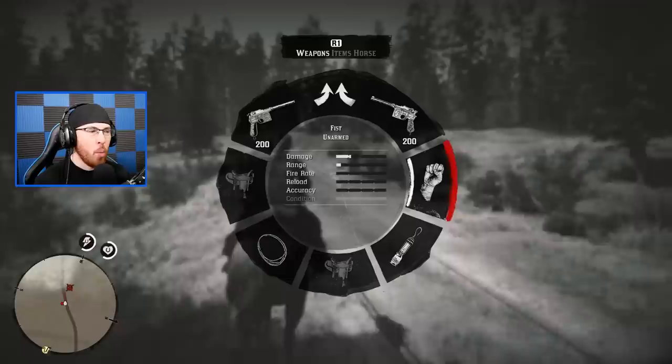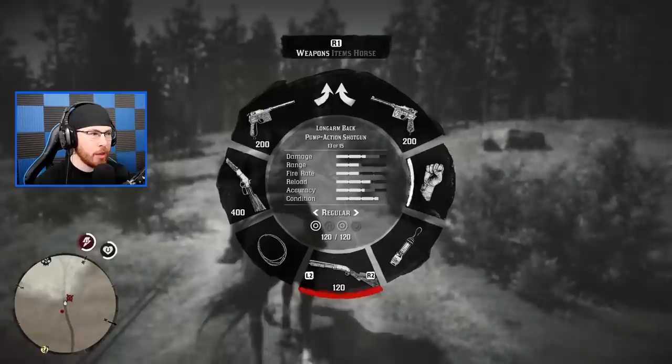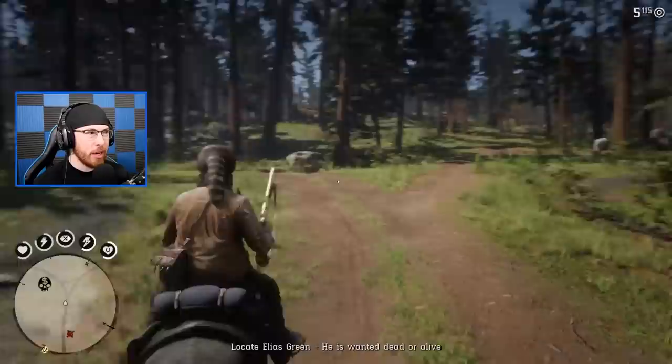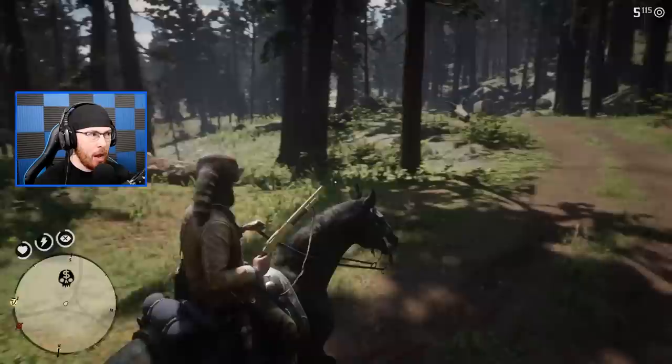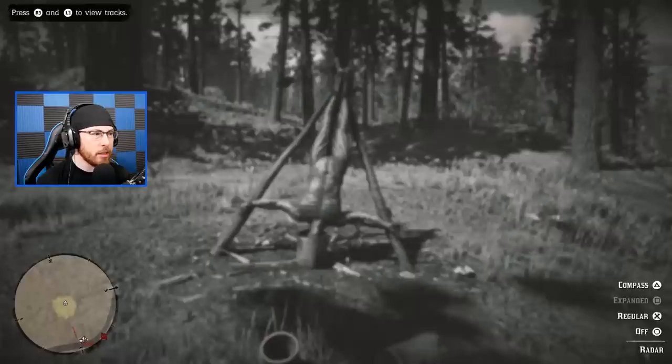We're right outside the Tall Trees area where the suspected bounty is to be completed. I'm gonna get some guns ready - luckily I have quite a bit of an arsenal we can use against these guys. I get my shotgun ready too. He is wanted dead or alive but I want to bring him in alive because I want to hear the interactions he gives us. I'm assuming they'll be a little off the road - there's a camp right here we can check out.